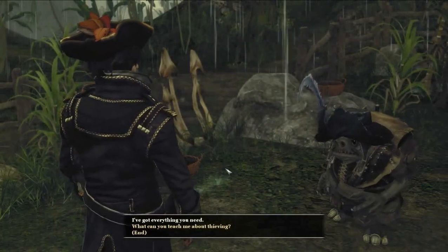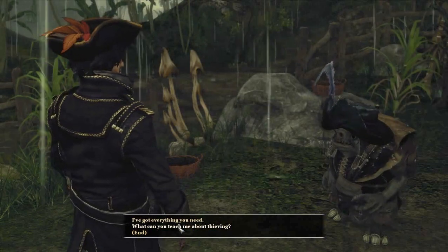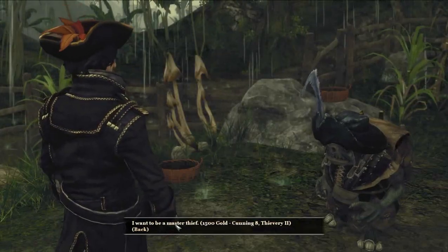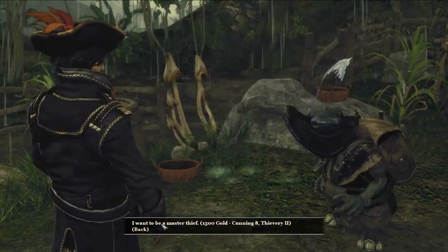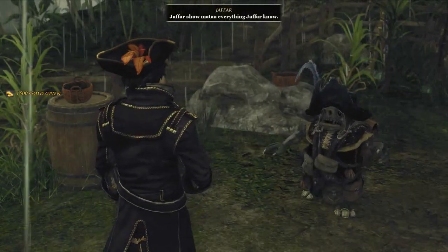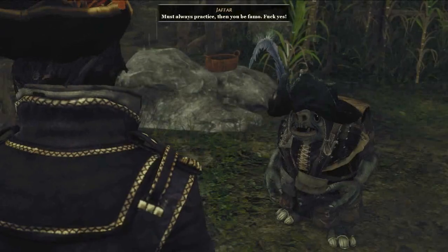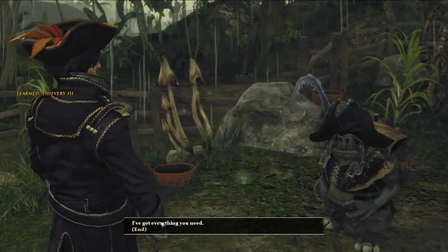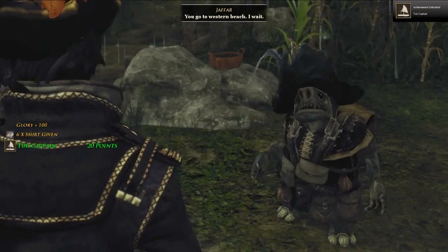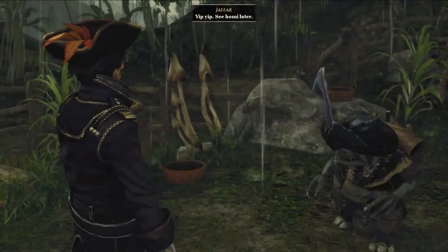I'm sorry about the dialogue skip on that one — I right-clicked on accident on my mouse. What can you teach me about thieving? Teach much. Jafar good thief. Cunning eight — try that one. I don't know if I can get it, but let's see. I want to be a master thief. Jafar sure matta everything Jafar know — must always practice. Then you be fumble. Okay, I've got everything you need. Now Jafar build a good raft — take small time. You go to Western Beach, I wait. Western Beach next to Takarikuba. Good, because that's where we're going next. See you on me later.